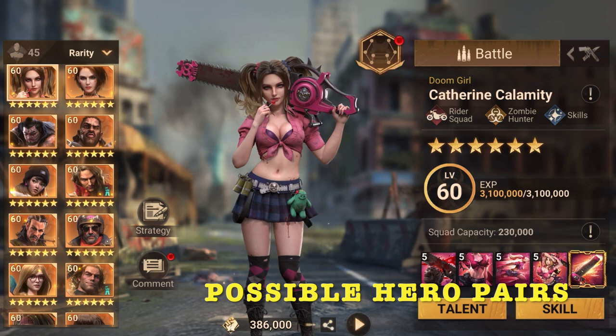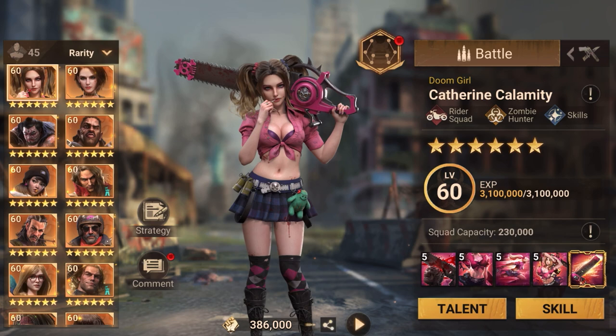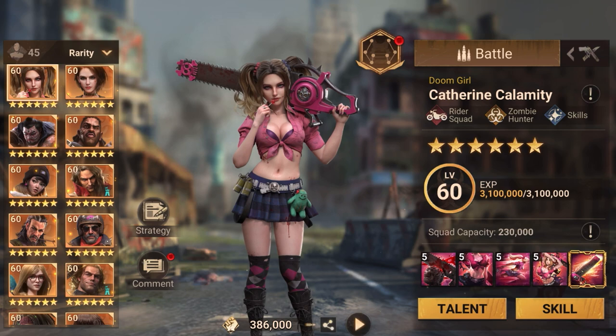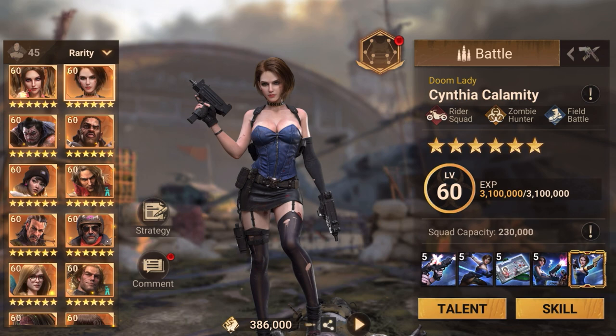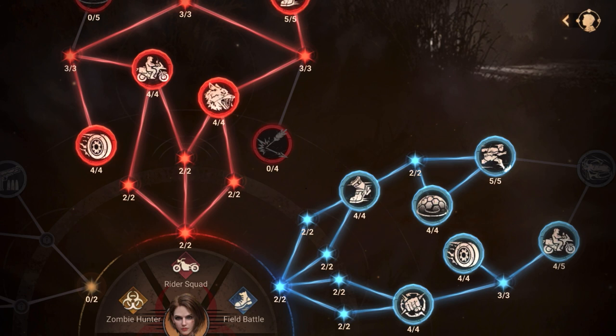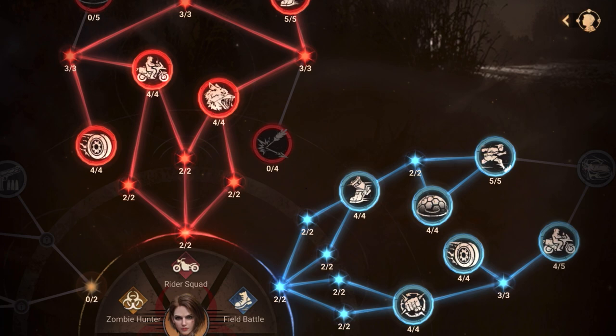Now let's talk about hero pairs. I've experimented a lot to find what works and what doesn't. Infantry and ranged didn't work well for me because I like to hit, collect, and run. I use Cynthia a lot — her talent build is field battle, which gives me the most speed. If I change it and find something faster, I'll let you know.